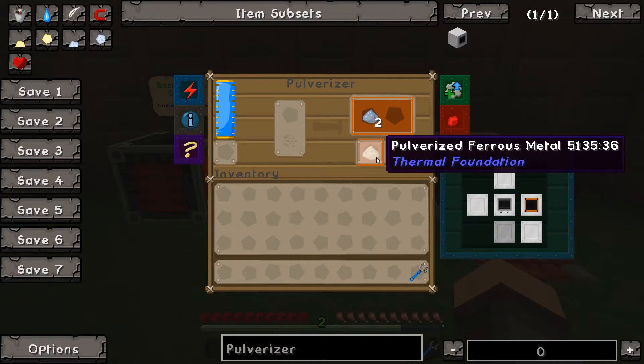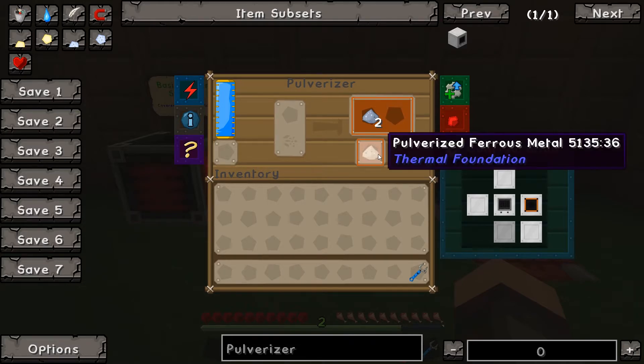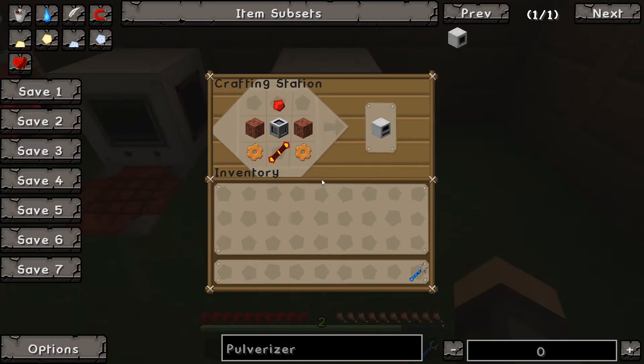There's a rare chance it'll give you something else. For example, when you pulverize copper, you might get some gold out of it. Next is the redstone furnace, which is crafted like so, basically the same as the other one.